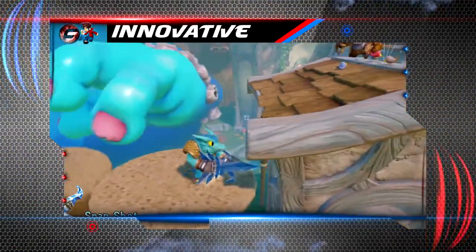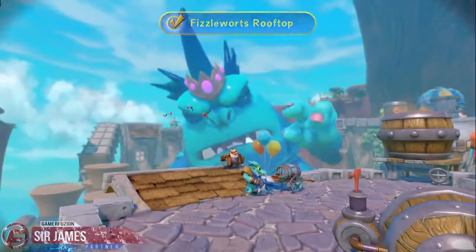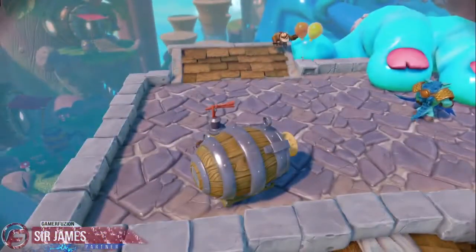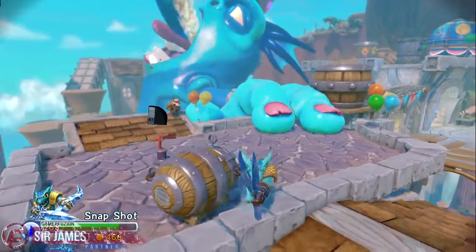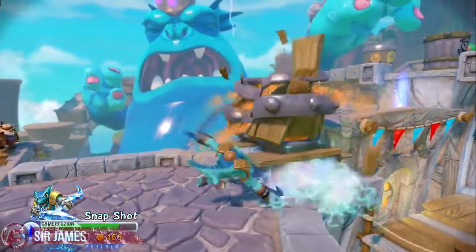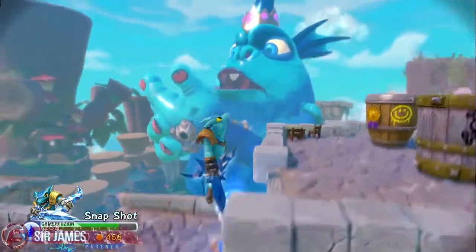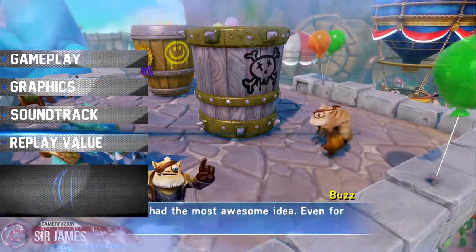As for innovation, the key innovation is taking the Traptanium crystals, putting them into your portal, trapping the villains, and reusing them in battle as allies. There are also a lot of returning features with improvements along the way, and the whole Traptanium process is a really cool innovation. Overall the game was really enjoyable with so much activity to do. If you're a fan of the series you will enjoy this one, especially the story with some surprising twists and endings. I'm giving Skylanders Trap Team a 9 out of 10. Check out my full walkthrough linked below. I'm Sir James from GamerFusion — always remember, GamerFusion empowers your gaming.